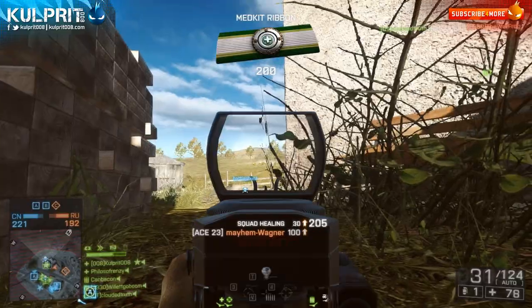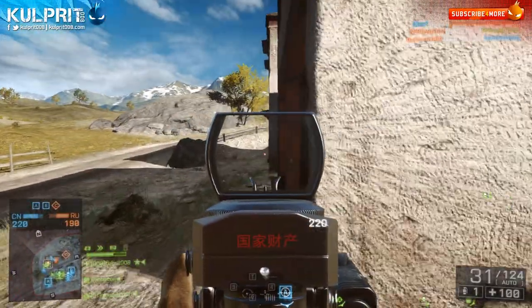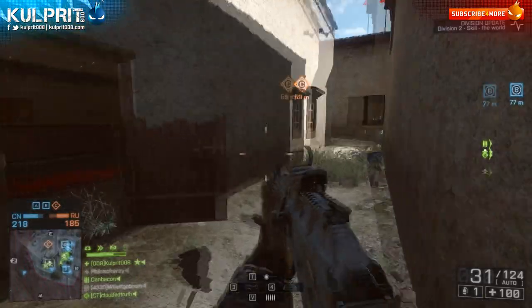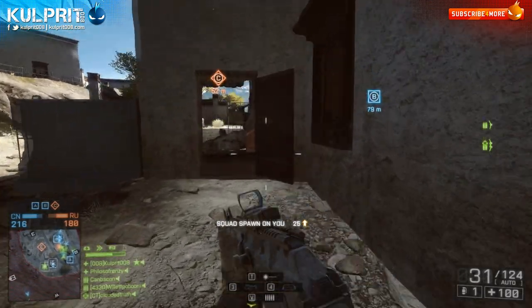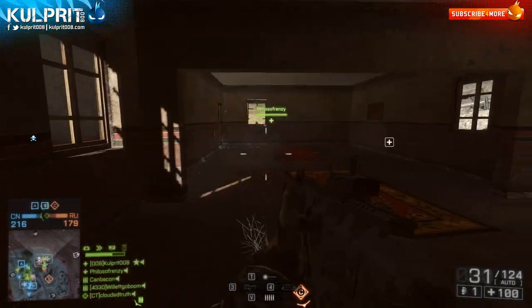Second, you need 200 kills with the assault rifle — probably the easiest requirement — and then 10 assault rifle ribbons, each ribbon being six kills with an assault rifle. Again, you have to do those in bunches, you can't carry them over across matches, so those two go hand in hand. It's not a very hard assignment, very straightforward, and I like that it encourages you to play the game properly — no trolling, no gimmicky things like we've seen in some assignments.